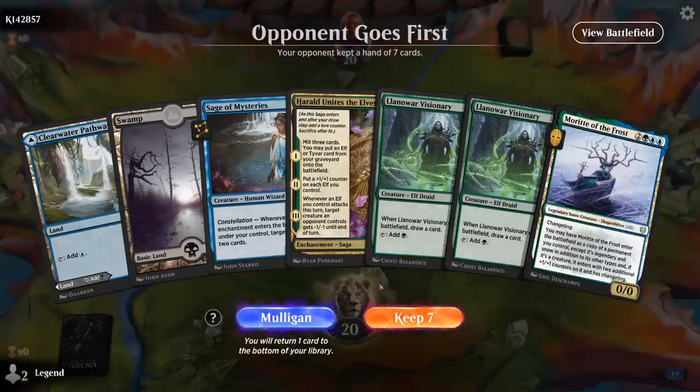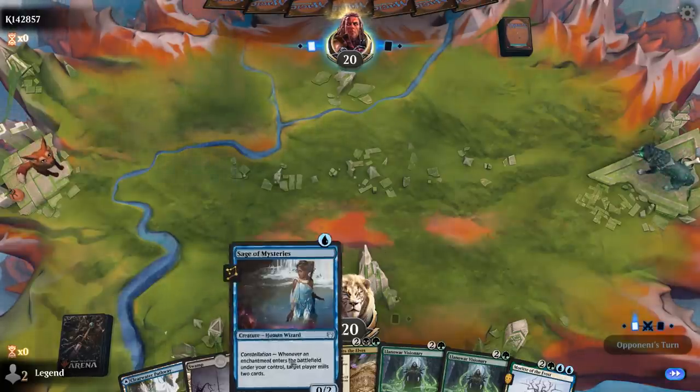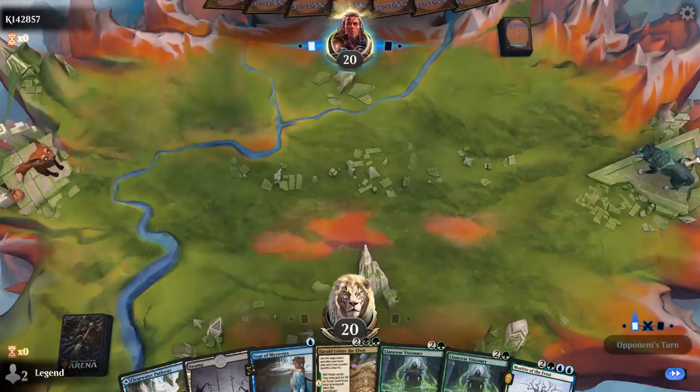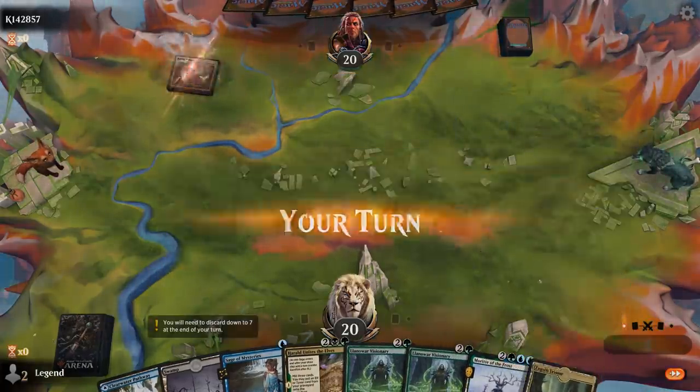Game 2: we're on the draw. The hand is lacking green mana but is otherwise not too bad — we have Sage, Harald Unites the Elves, and a Morut which will eventually end up in the graveyard. We try it on the draw since we've got a few draw steps to find a green source. We find it quickly, and we just need to find one more Morut.